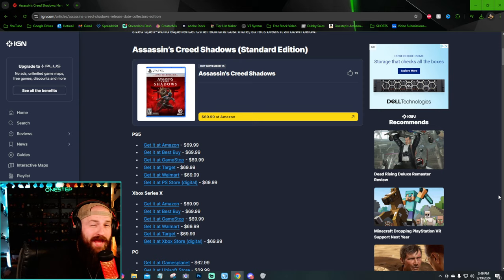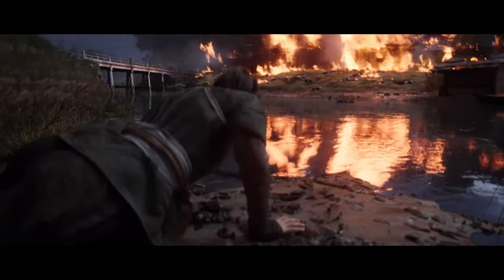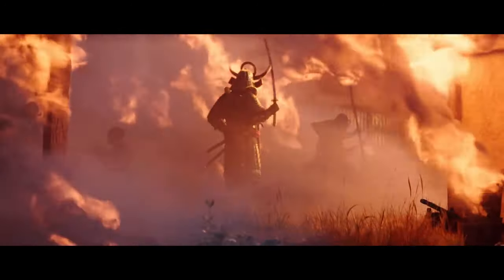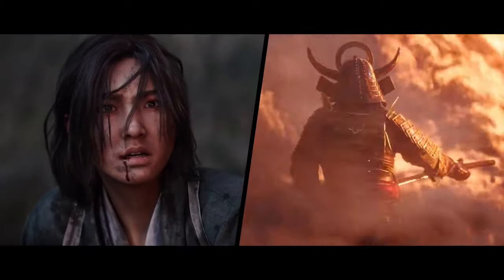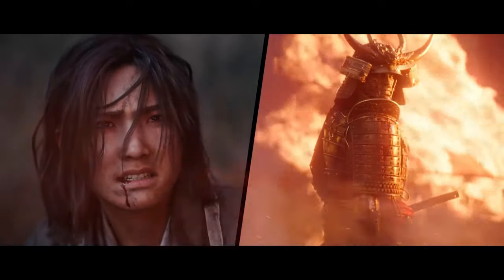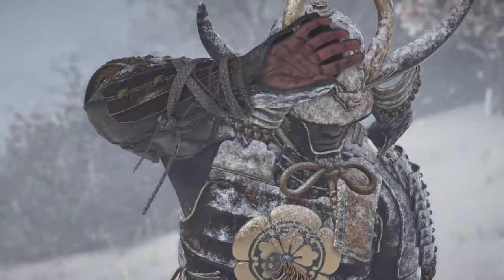There's not really a need to go over the base game edition — it's quite literally just the base game. As an Assassin's Creed game, it's likely to be a giant open-world RPG like Valhalla, Odyssey, and Origins, but set in feudal Japan. It's likely to offer anywhere from 40 to 60 hours of solid gameplay, and at $70 it's the standard price most people are used to nowadays.